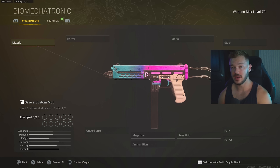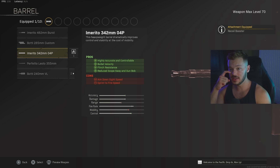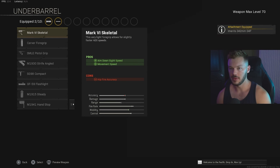Now we're going to take a look at the Marco 5. The Marco 5 did receive a nerf in the Season 5 update, but it's still one of the most used SMGs out there for good reason — it has very little recoil, a really high magazine count, and a pretty solid TTK even after all the nerfs. For the muzzle we're going with the Recoil Booster. In the barrel section you have a couple of options: the Imaretto 342mm O4P barrel, which most people run because it's practically a laser beam, or the Botti 240mm VL barrel, though you lose a lot of control with that one.